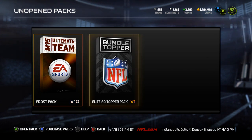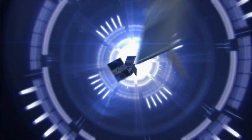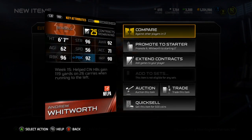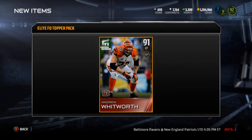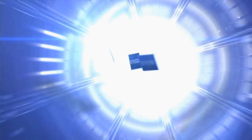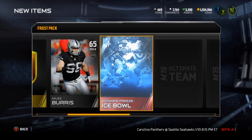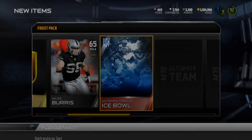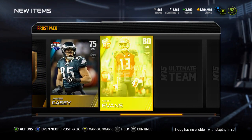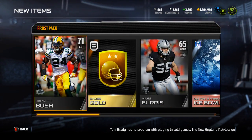What is up, it is Nick and I decided to open up another one of these bundles. Kicking it off with the Football Outsiders card again — Andrew Whitworth, 91 overall lineman. I don't think he's worth too much but he's a solid card. First Frost Pack — gold badge, I'll take that. Ice Bowl collectible, throw that in the set. James Casey, Mike Evans, Benny Cunningham, and a bronze badge.